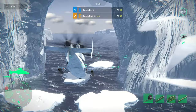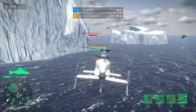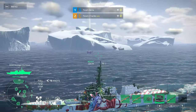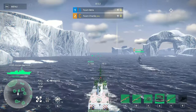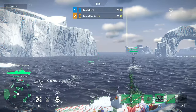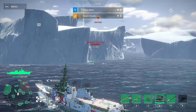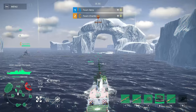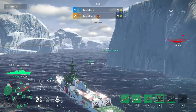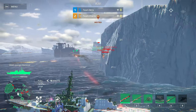I'm going to try to use the torpedoes — wait, who destroyed my helicopter? I don't see anyone over there. I should get some consumables. It seems like that submarine is right here, so I'm going to try to attack the aircraft carrier that is hiding behind that iceberg. There are more enemies right there — I should take some cover and be careful.